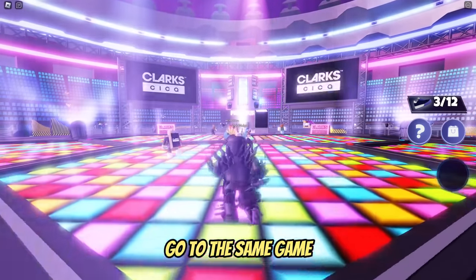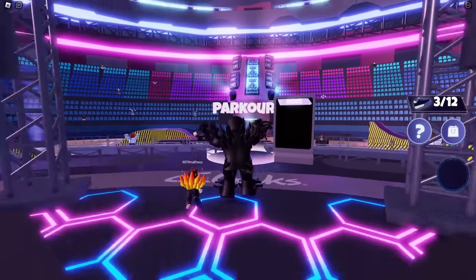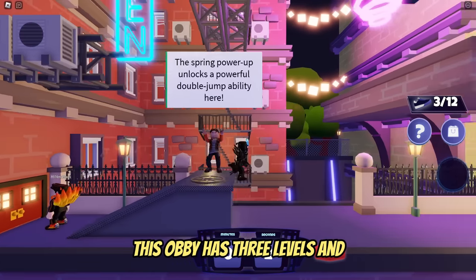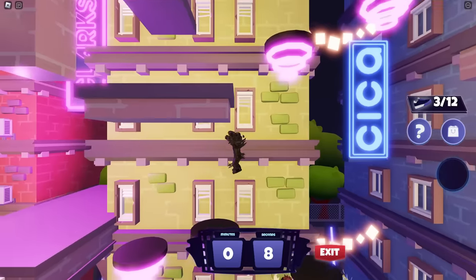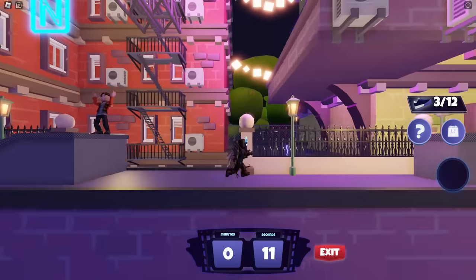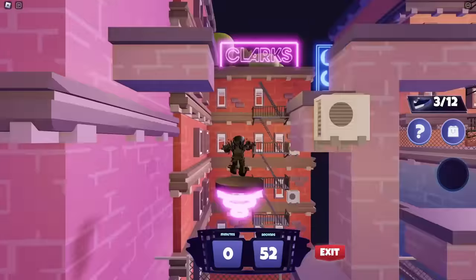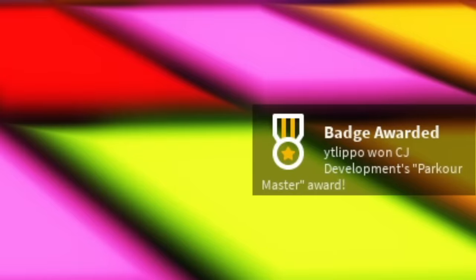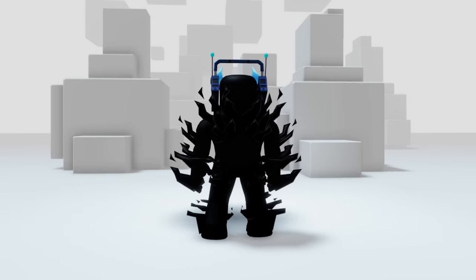For the second item, go to the same game. This time, run to the parkour section. Click on Quick Join. This obby has three levels, and you have to complete them within a minute and a half. I'm not very good at parkour. And we have it. You get these blue headphones with the future. It goes with everything.